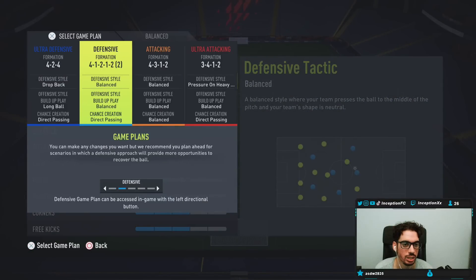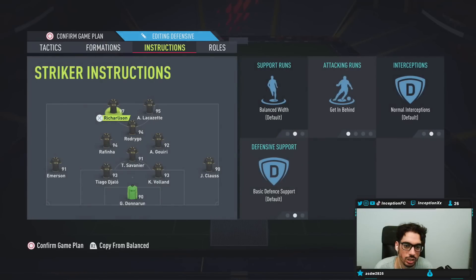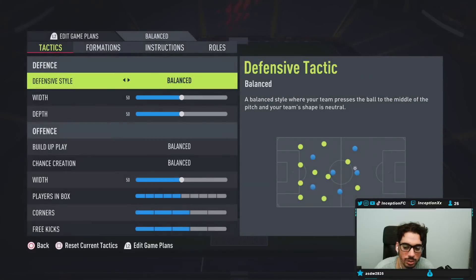League one team, four-one-two-two. We can definitely line it up this way, it's not a big deal. Rodrigo, Guidi — yeah we could do this, this is fine. Instructions for Richarlison will be getting behind, and yeah we'll see what he's like, man. Hopefully he's a beast.